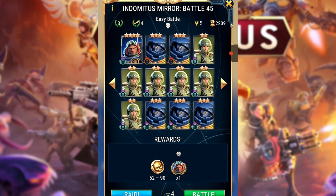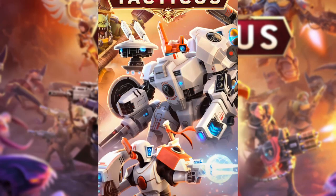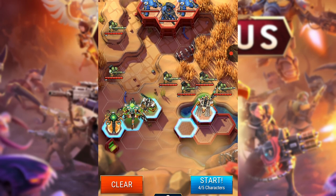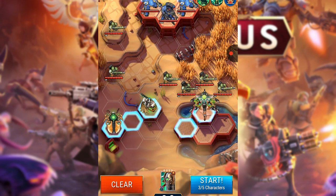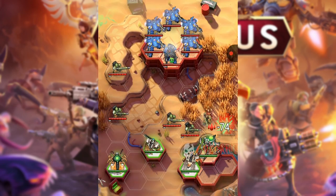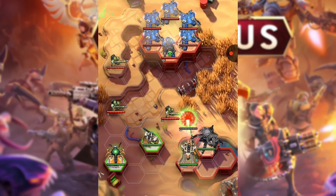We are on Battle 45, easy mode. We've got some Imperial Guard, we've got Surtis, we've got some of those jump pack Primaris. I only have four Necrons against this, and I have no idea how to set them up. As you can see, most of my characters are four stars, apart from the Destroyer who's three.